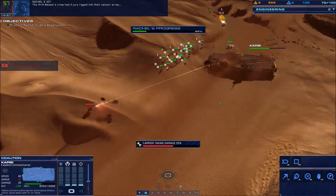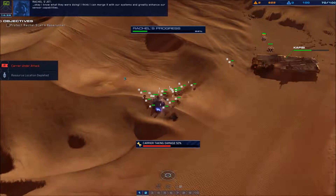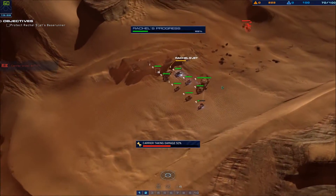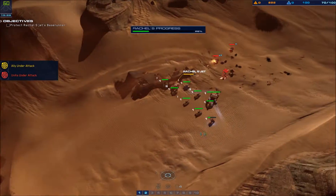The Efreet Nabal had the artifact jury-rigged into their sensor array. I know what they're doing — I think I can merge it with our systems and greatly enhance our sensor capabilities. Enemy light attack vehicle marked on approach. Support crews are under attack — immediate fire support on that position.